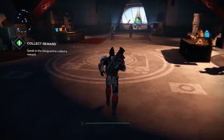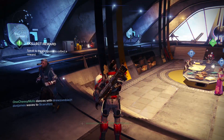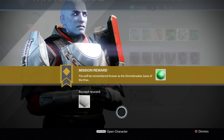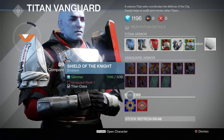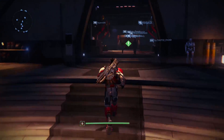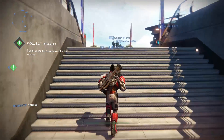Let's talk to Commander Zavala. I'm assuming we're gonna give him that little orb we collected. By the way, you can actually dance, sit down, wave, or point — I haven't been doing too much of that. Mission reward: Arms Requisition. All these other pieces of gear require level 20. So I guess we're gonna go talk to the gunsmith, and he's gonna let us trade that item Zavala gave us in for a gun.